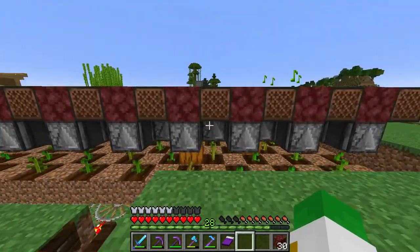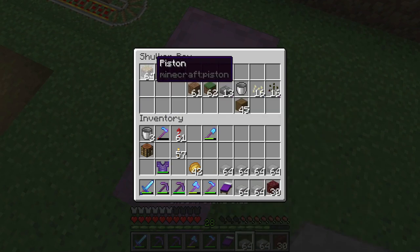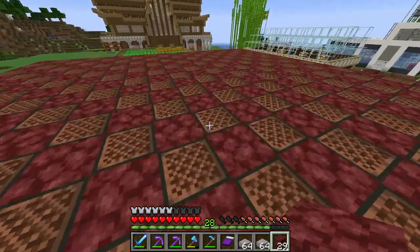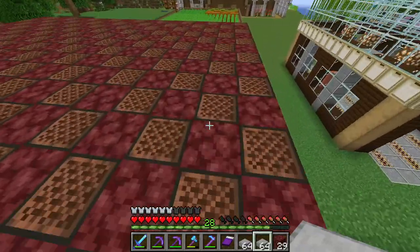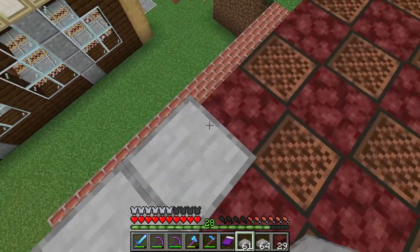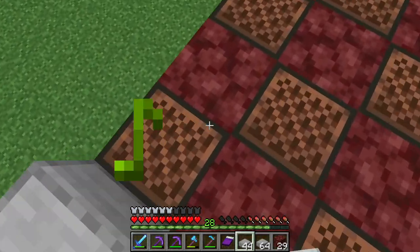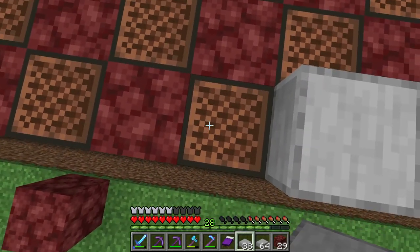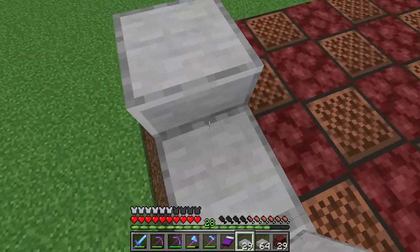All the generic blocks and note blocks are placed. We have two things left: smooth stone slabs and pistons. The pistons stop the note block dings — well actually the slabs do. Putting slabs on top of the note blocks silences the dings and also spawn-proofs the top of the farm. When placing them, hold Shift so you don't accidentally change the note pitch of the block underneath.